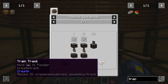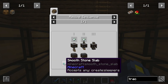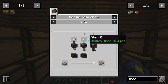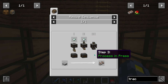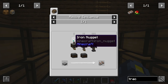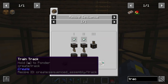First things first, we're going to have to be able to make train tracks. This is actually a fairly simple recipe — just a slab, which could be an andesite slab, a stone slab, etc. Then with two deployers and a press, the deployers insert either zinc nuggets or iron nuggets, and then the third one stamps it down. That will actually create our track.